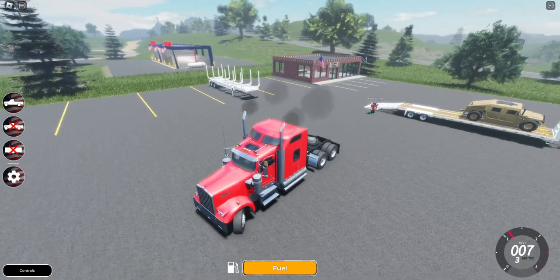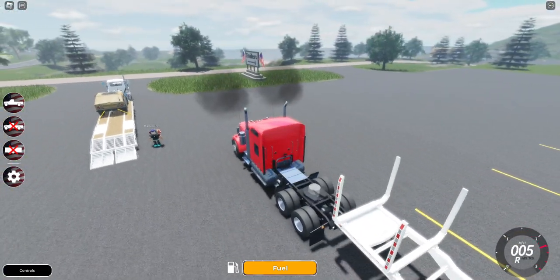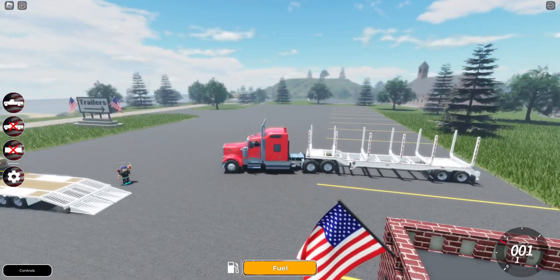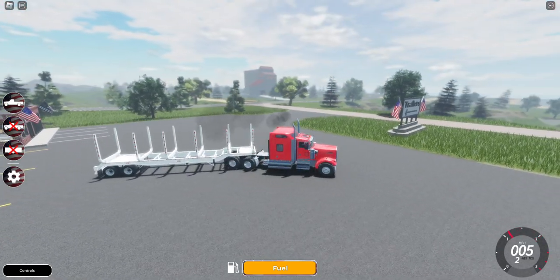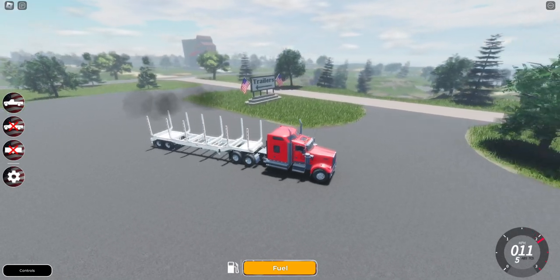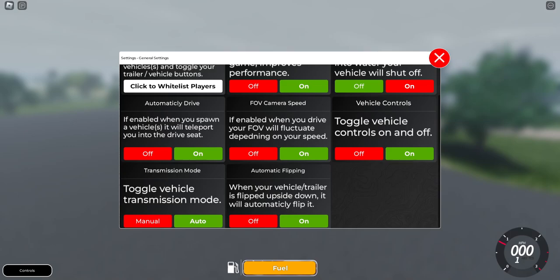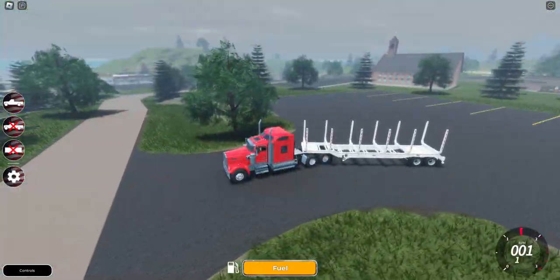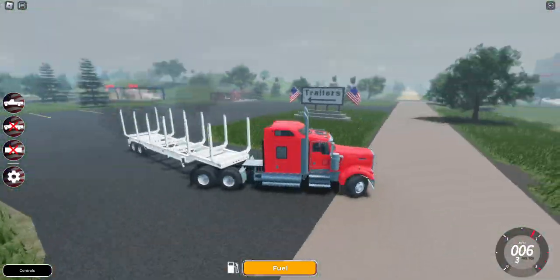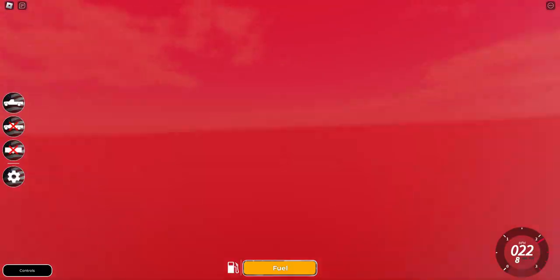This fuel UI at the bottom here is new to me. All right, we're hooked up. Now let's actually see — I don't know if we can get logs on here or not. There's engine hydraulic, lightless system — this is all new to me. Why is it doing that? It's acting weird. Oh, we got rain as well.